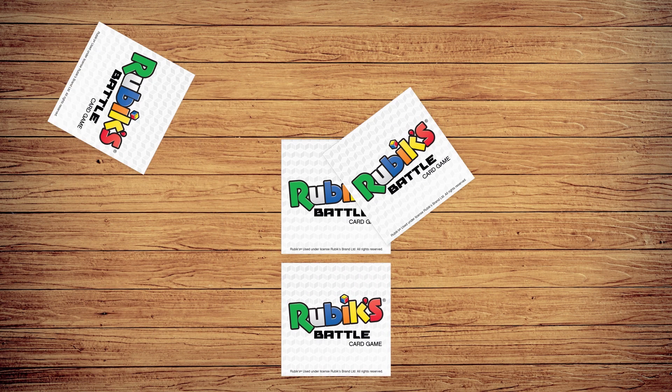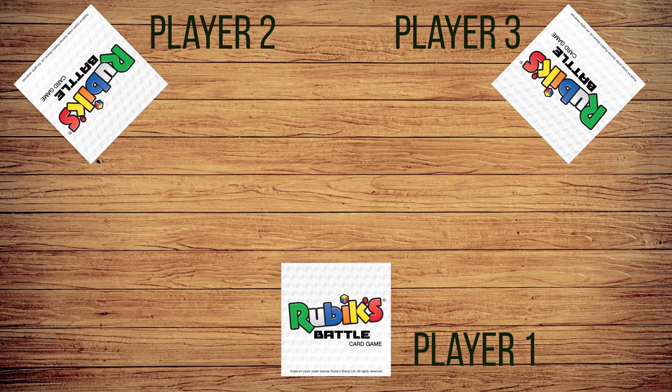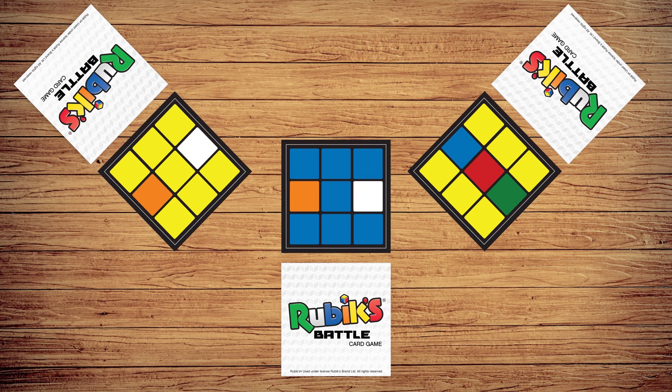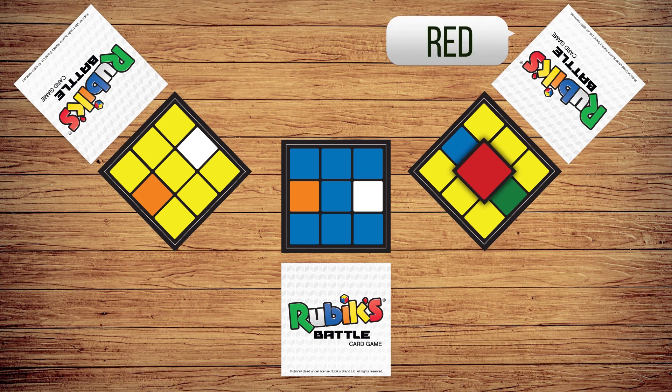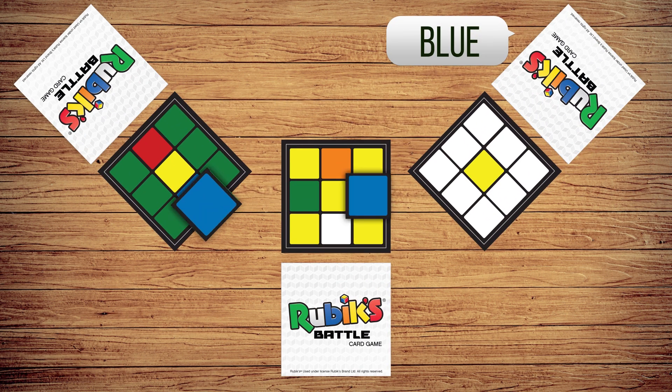You'll start each game with your own deck of face-down battle cards. Each round, all players simultaneously flip over the top Rubik's Battle card of their deck. Players then race to call out a winning color — a color unique to their battle card, in this case red if you're player 3, or a color that's on every card except their own, in this case blue for player 3.